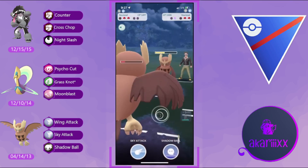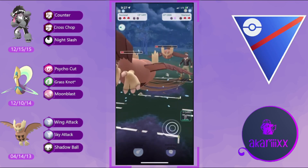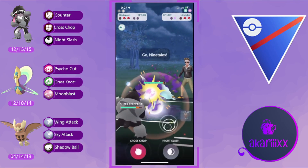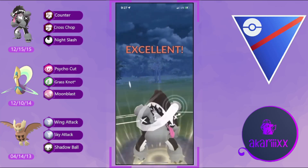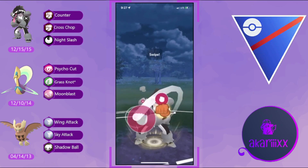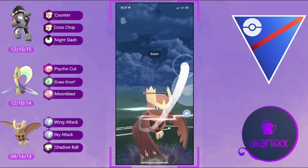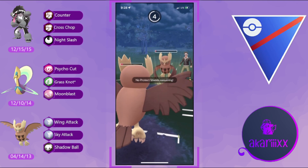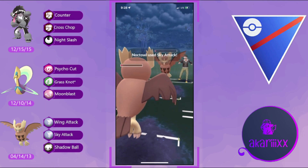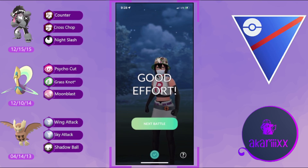We double shield as the opponent fires off Psychic, then their Medicham goes down. The opponent brings in their own Noctowl — we still have decent energy. This Sky Attack gets the opponent's Noctowl extremely low. We build up to Sky Attack before pivoting into Obstagoon. This is horrible for us — the opponent has an Alolan Ninetales running Charm waiting in the back, aligned against our Obstagoon.